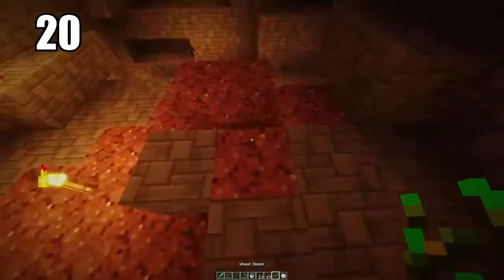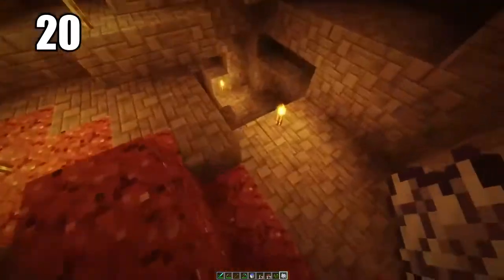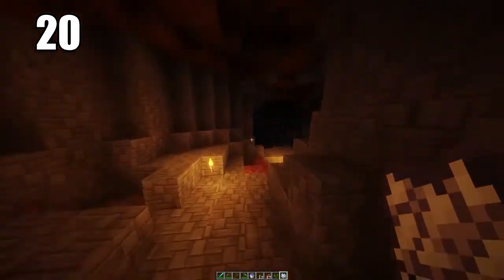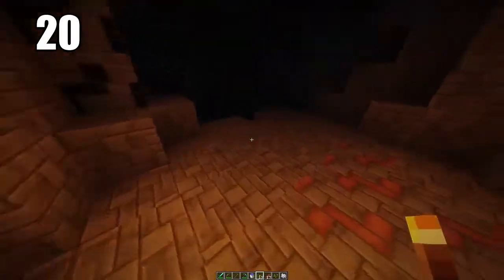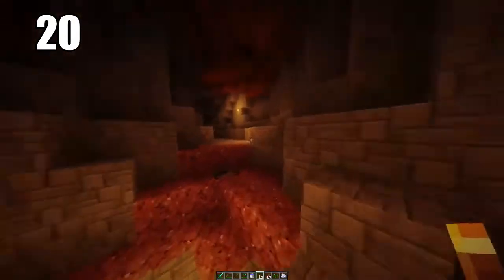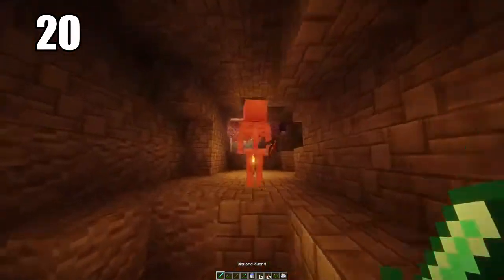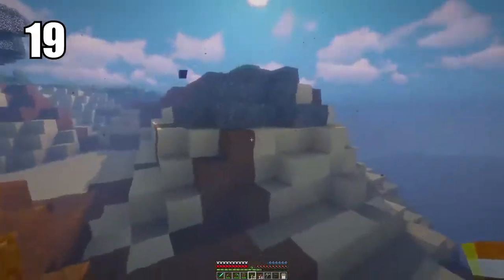Tip number 20: bringing some seeds and even bone meal into caves is always a good idea, especially if you're going to be doing extended mining and not leaving for a long period of time. If you have bone meal, some seeds, and maybe some mushrooms, you can actually grow food down in the caves where there's some dirt. It's one of those things that's better to have and not need than to need and not have. Ideally go in with enough food, but if that's not the case, do this.